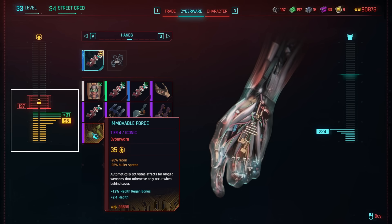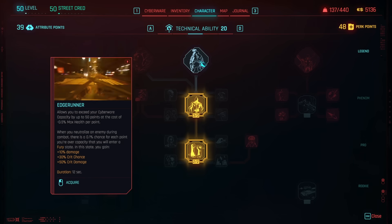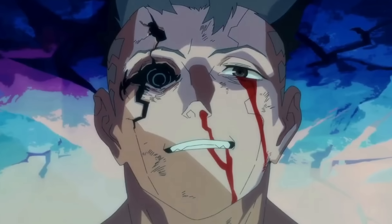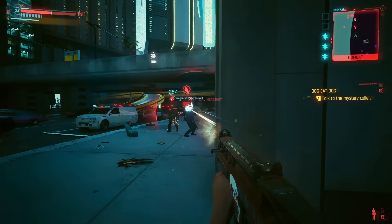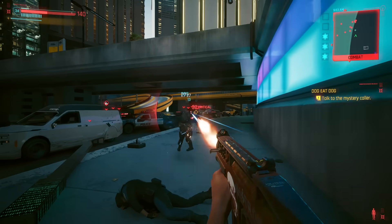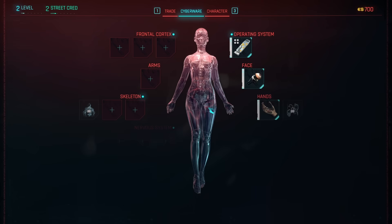Installing cyberware now has a cost associated with it. Depending on your level, how many cyberware capacity shards you've picked up, and your skills, you'll be able to increase your tolerance for cyberware. Adding more augmentations fills up the yellow bar, and you won't be able to get past a certain threshold. You can enter the red range if you have the Edgerunner perk — named after David Martinez from the Cyberpunk Edgerunners anime — but at a cost of receiving health debuffs. The higher into the red bar you are, the more debuffs apply. There are also perks for adding extra slots to your hands and skeleton to add even more tech, forcing you to balance your cyberware upgrades. Cyberware now also gives you armor — it used to be clothing that did this — so balancing cyberware tolerance with armor will be important.